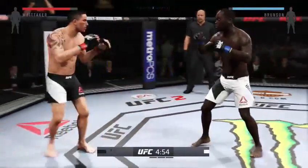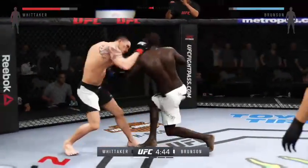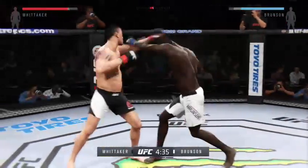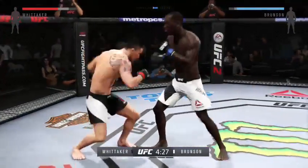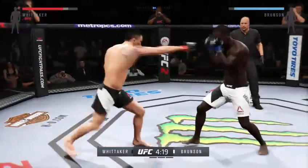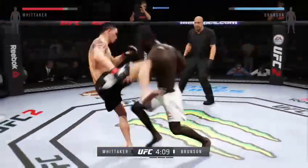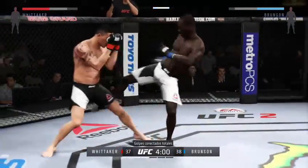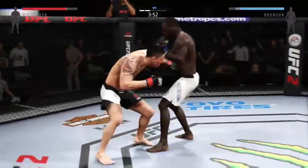Head kick! Comes out swinging. Look at that eye — that is a mess. Brunson with a solid uppercut. He's doing a great job of being unpredictable and mixing things up here. The kick to the body is punishing. Swing and a miss by Brunson. Nice work on the counter. A ton of quickness possessed by both of these men. And he avoids the takedown attempt.